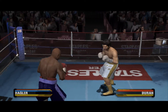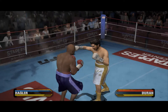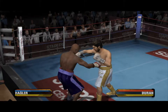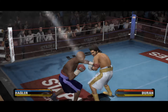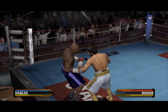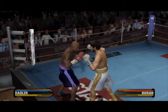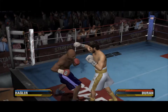Nice jab lands. Jab combo there. He gets a surprising counter haymaker that pounds him hard. Hagler counters him hard with a resounding power punch — if he's not careful, he'll be eating counters all day. He's just a well-rounded boxer: good speed, power, great balance and footwork. Nicely executed jab combo by Marvin Hagler.